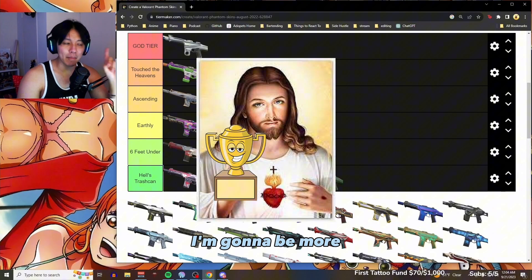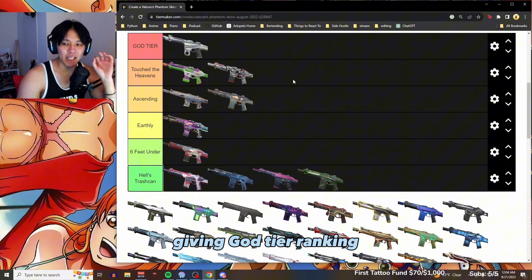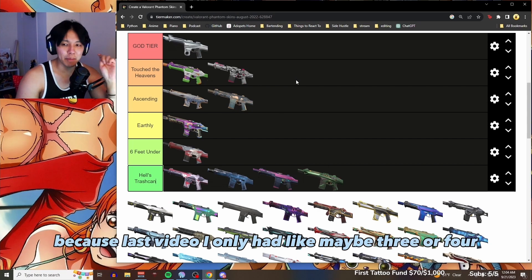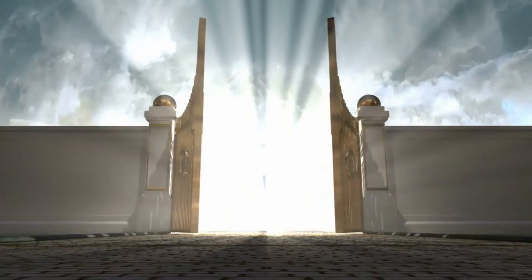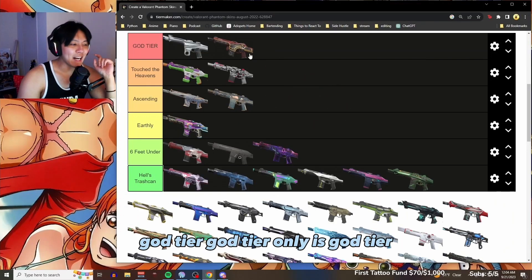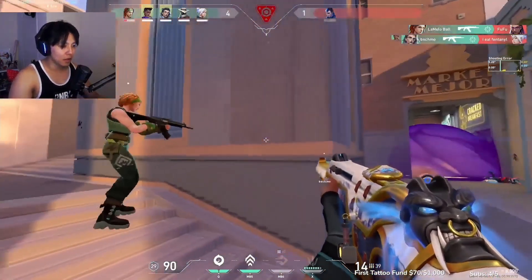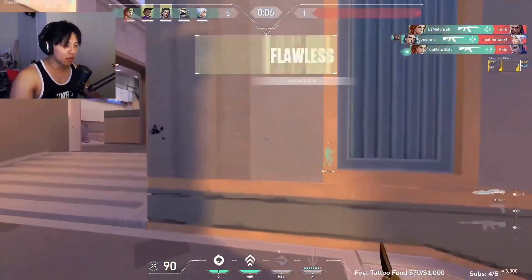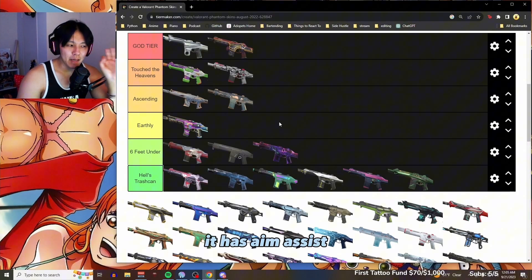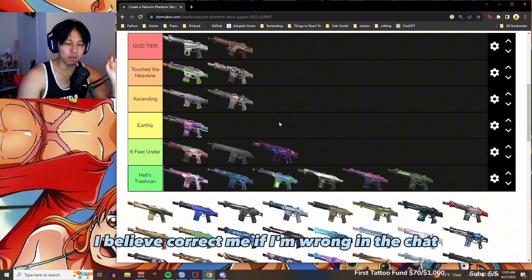Our first god tier. I'm gonna be more forgiving and more open about giving god tier rankings, because in the last video I only had maybe three or four. Ony is god tier — it gives you way better aim, it has aim assist. It's beautiful and I believe it's the first gun to have a finishing animation — correct me if I'm wrong in the chat.